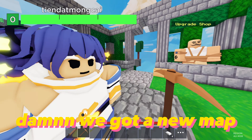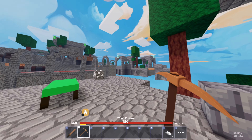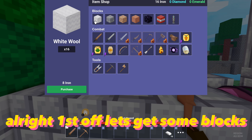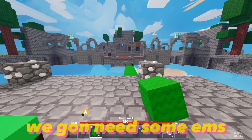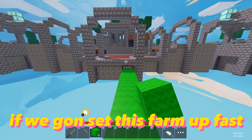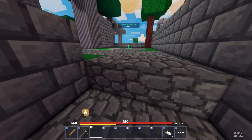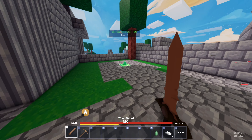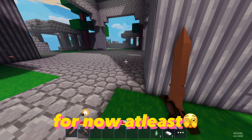Damn, we got a new map. Alright, first off, let's get some blocks. We're gonna need some EMS. If we're gonna set this farm up fast. Matter of fact, let's get all the EMS. Luckily it's kinda empty, so we chilling. For now at least.